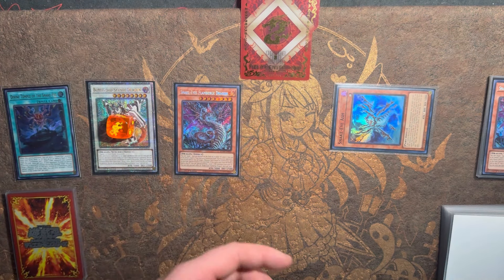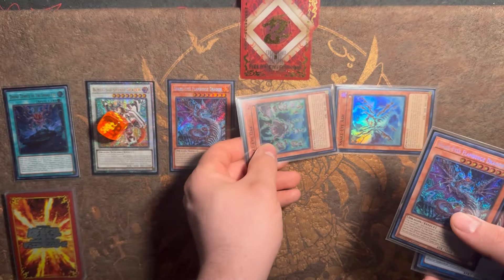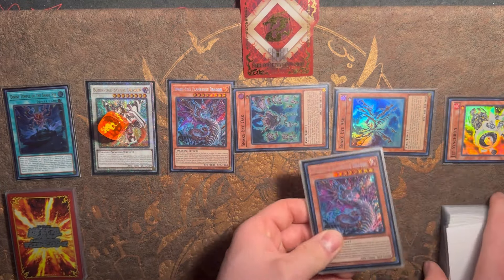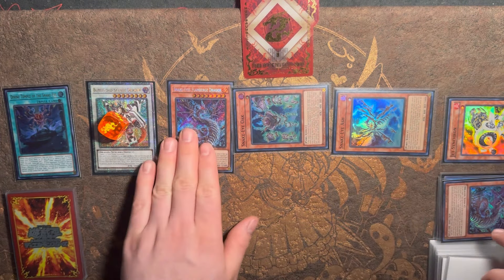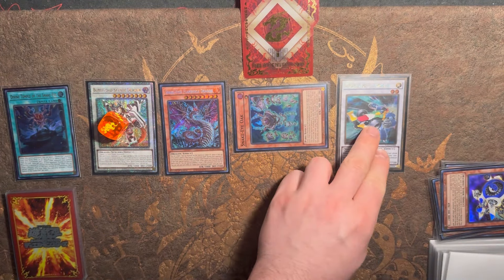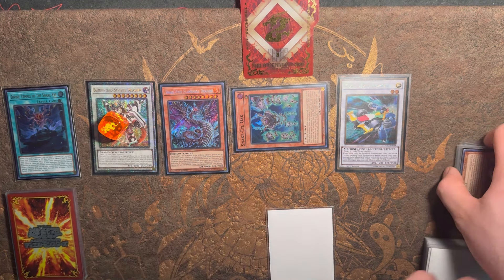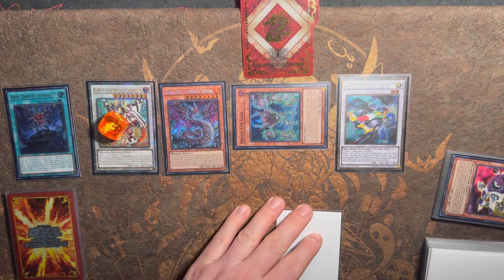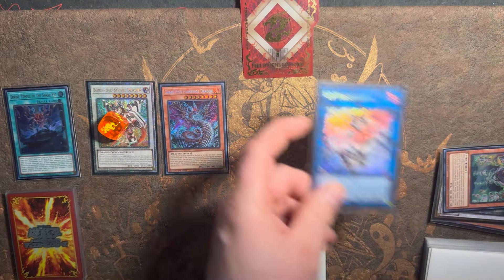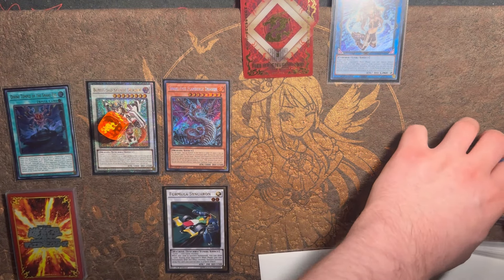Snake Eye Ash is going to summon out Oak from the deck. Oak activates its effect bringing back out either Snake Eye Ash or Poplar — doesn't matter. We activate the effect sending itself and Flamebridge to go for the second copy of Flamebridge. The reason we're doing this is we're already protected from Nibiru. We see Flamebridge activating summoning out Oak and Jet Synchron. All five zones are taken up. We synchro summon using Jet Synchron and Ash to go for Formula Synchron — Formula activates, letting us draw a card.